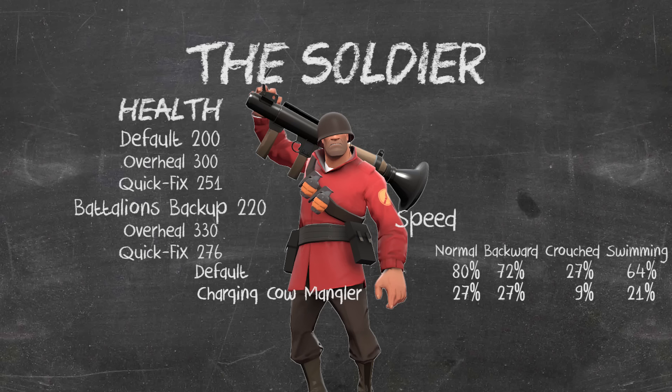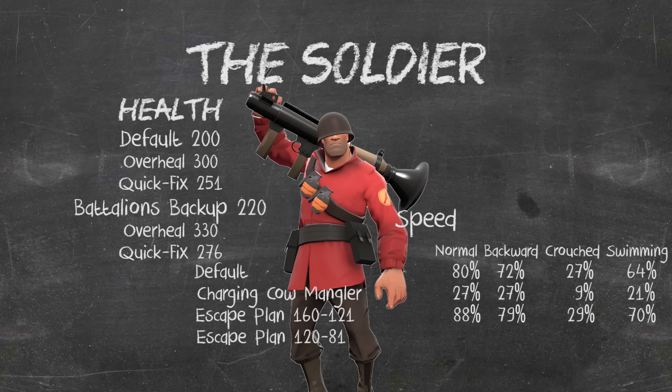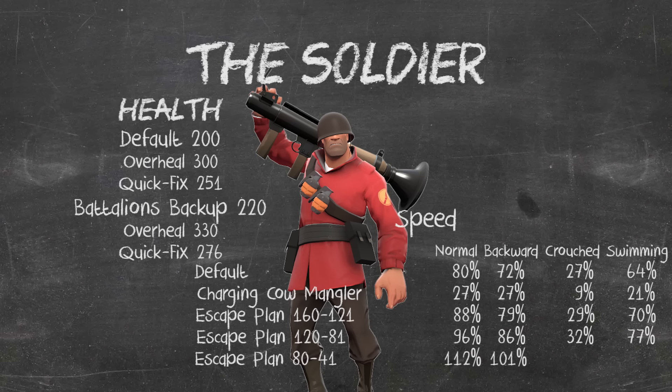Now the Escape Plan gives increased movement speed as health drops, working in tiers. Above 160 health there's no effect. Between 121 and 160 health, normal speed increases to 88%, backwards to 69%, crouching to 29%, and swimming to 70%. Between 120 and 81 health, speeds are 96% normal, 86% backwards, 32% crouched, and 77% swimming. Between 80 and 41 health, speeds reach 112% normal, 101% backwards, 37% crouched, and 90% swimming. Below 41 health, the biggest boost kicks in: 128% normal — only 5% slower than the Scout — 115% backwards, 43% crouched, and 102% swimming.